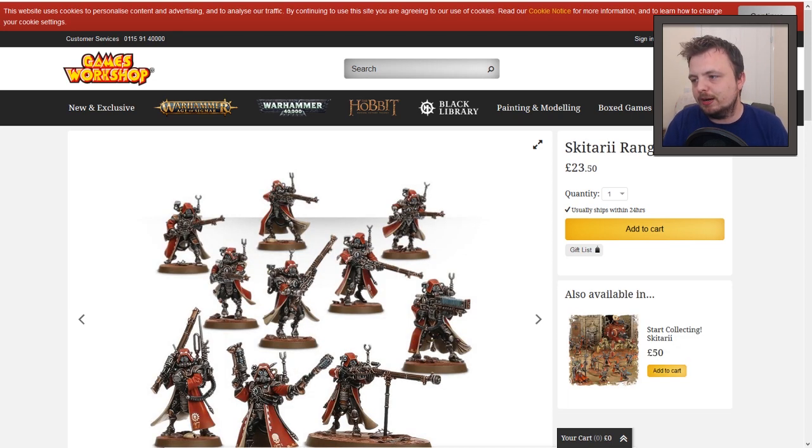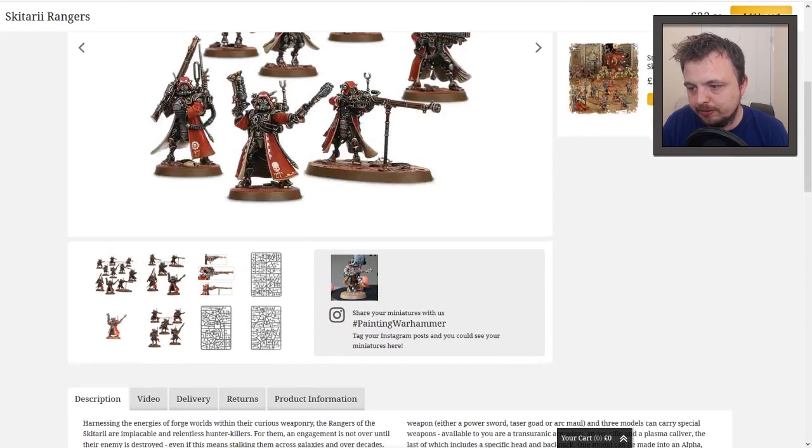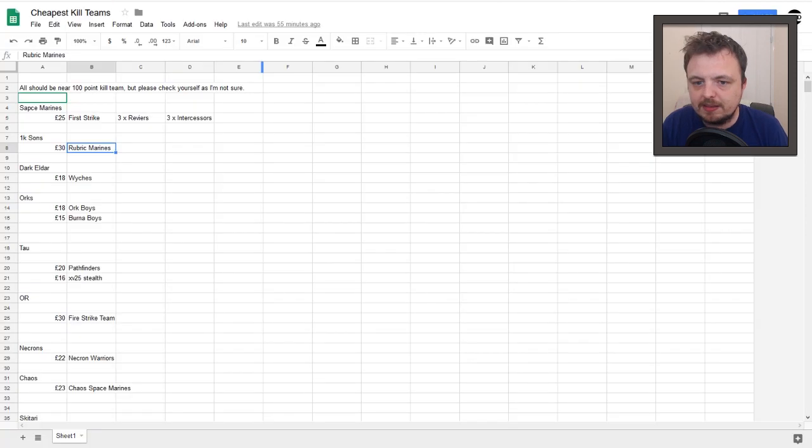And then the last one — the Skitarii Rangers. This is pretty much what's included in the core set; you've got the Skitarii and the Genestealer Cults, and it pretty much includes this sprue. This will get you to 100 points pretty much, so I included that for completion's sake. But that's everything basically.